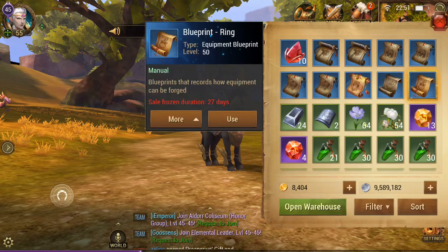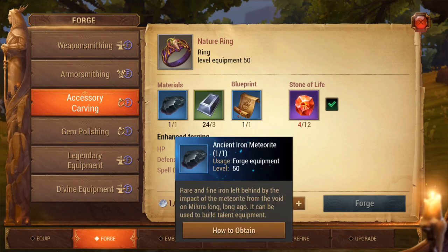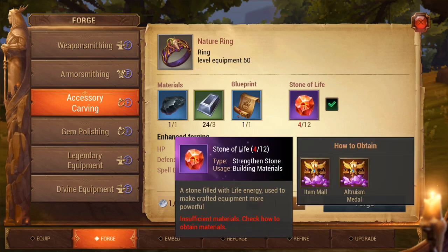To forge the ring, it is rather more expensive than usual. The blueprint I paid 54,000 gold. The ancient iron meteorite I paid 19,500 gold. And then obviously these mithril ingots, which are really cheap. And then these stones of life, which you can get with your altruism medals, but I just recently used all my medals as I purchased something else with them.